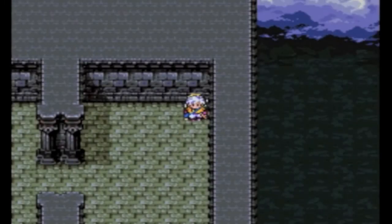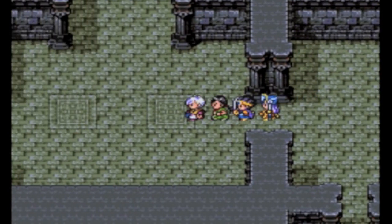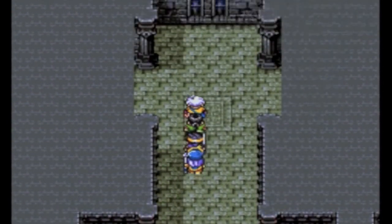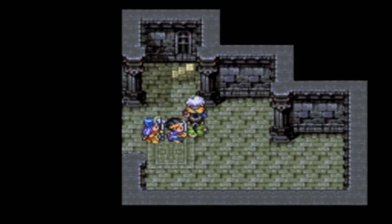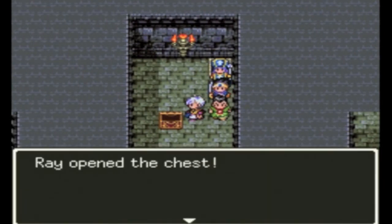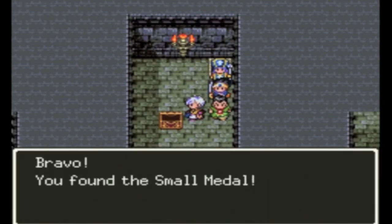Now we go up the stairs, and instead of going around the outside like I did last time, I'm going to go up this way instead. And up these stairs. And there's the chest — it contains a small metal, our fourth one so far.